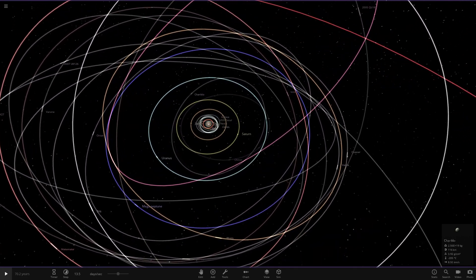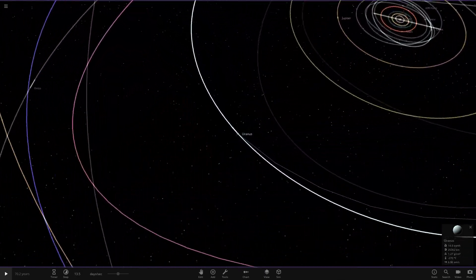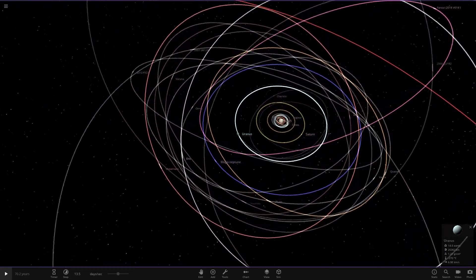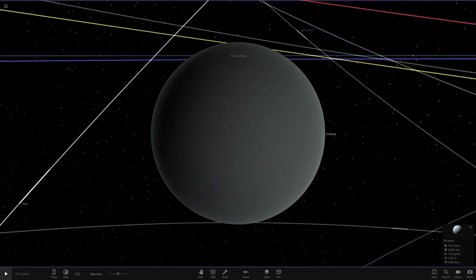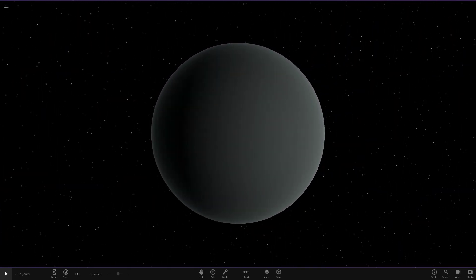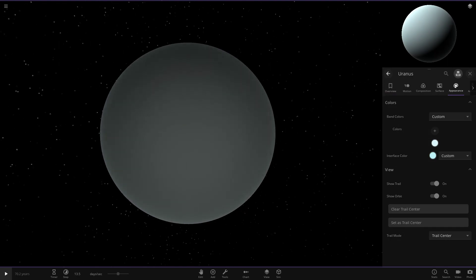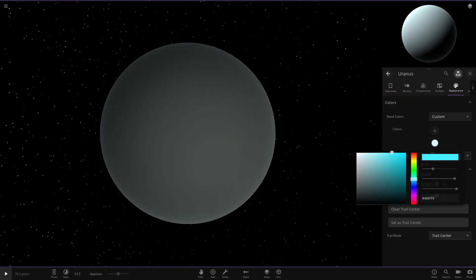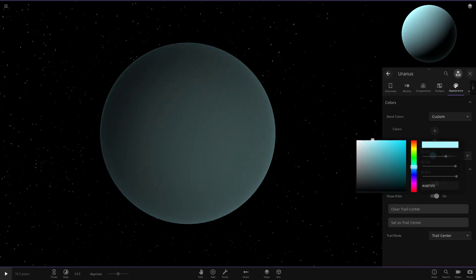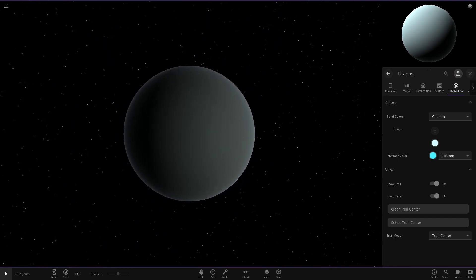Moving on to Uranus and Neptune — this is where it gets slightly different, as these are the ones that are enhanced the most in the other simulation, since they were the ones that always needed the change the most. Moving to Uranus first — it has a very very light blue trail, almost looking white. Going to the planet itself, we can see it is a very very pale blue indeed, to match the real version of Uranus. Very bland, very pale — way less blue than normal. The enhanced version would be more around this color, but this one is very very pale with hardly any blue in there whatsoever.